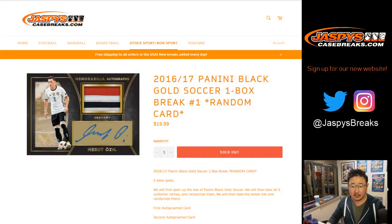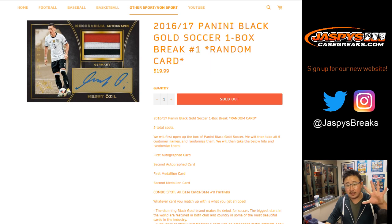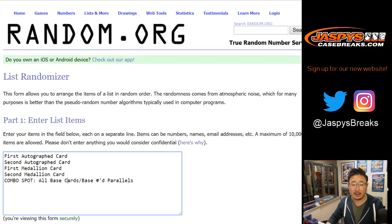Here's how this break is going to work. We sold five spots. We open up the box of Black Gold Soccer, take all five names and randomize them, then take the hits and randomize them, and you get matched up with something. Whatever the first autograph card is, second, first medallion, second medallion — and someone gets all the base cards and numbered parallels, the non-auto, non-medallion cards. Big thanks to Neil, Jared, John, and Mark for getting into this one.